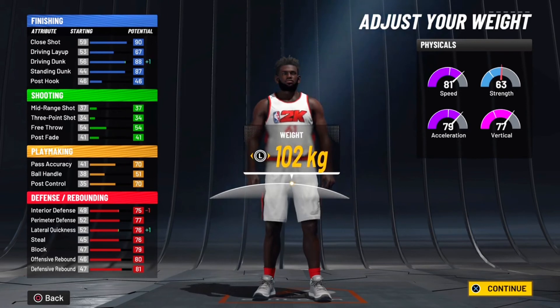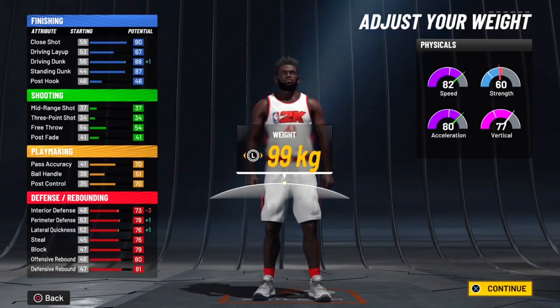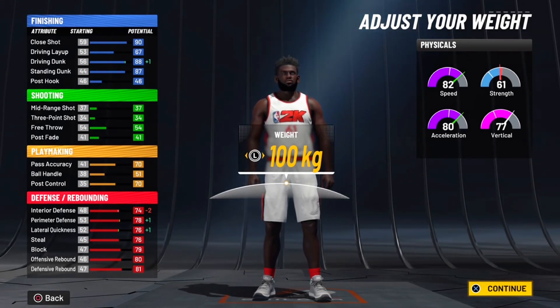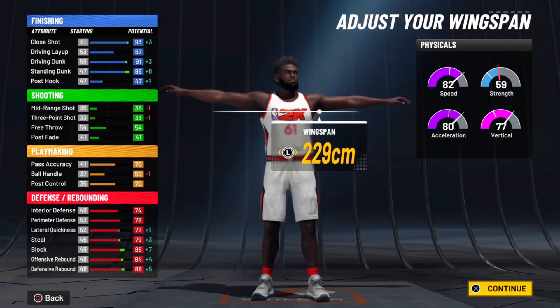For the weight you want to go 100 kg. There are two 100s — you want to use the one right after 99, because that one gets you 82 speed. Once you're maxed out with gym rat or you do your workouts and reach 99 overall, you get 90 speed. This is a minx fan — I already know — max it out.